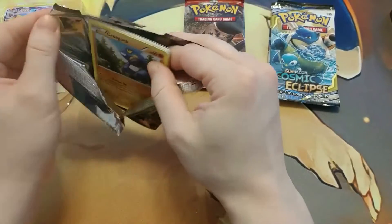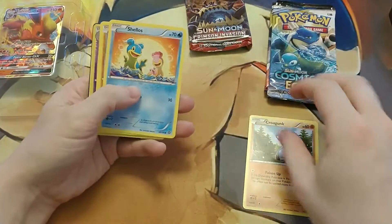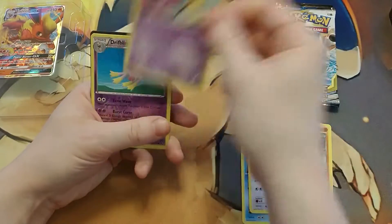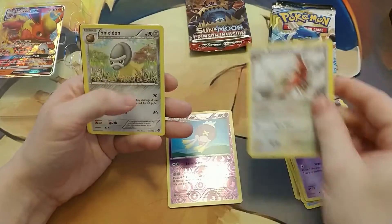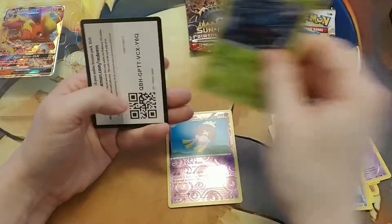First card is a Croagunk, a Shielded Mankey, Aipom, Aipom, Drifloon, a Reverse Holo Drifloon, a Talonflame, a Sheldon, a Special Energy, and a Tangrowth.